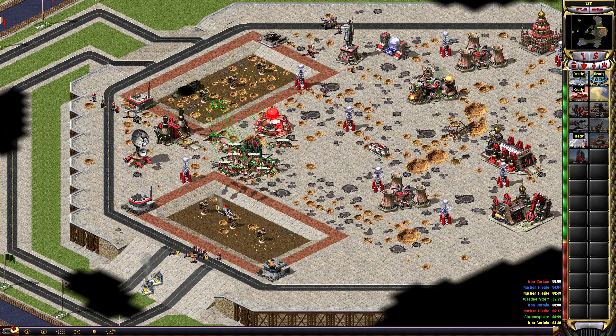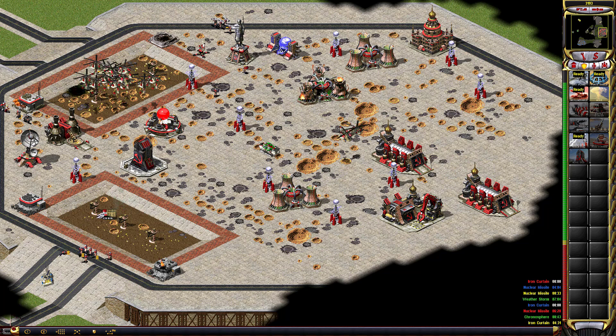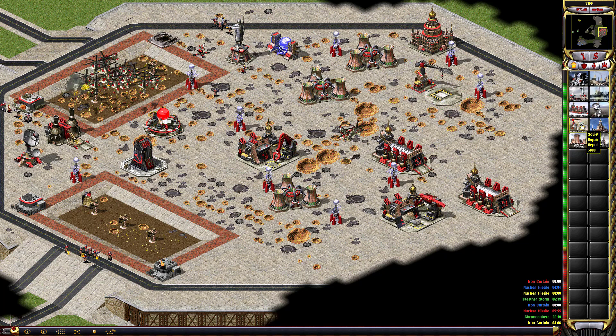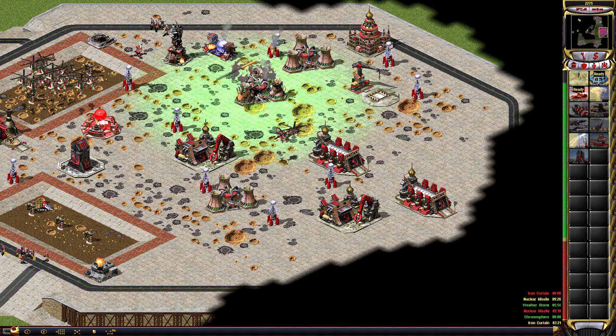Iron Curtain activated. Ready for deployment. Repairing. New construction options. Building. Warning: Nuclear missile launched. Building. Select target. Construction complete. Unit lost. Repairing. Player defeated.